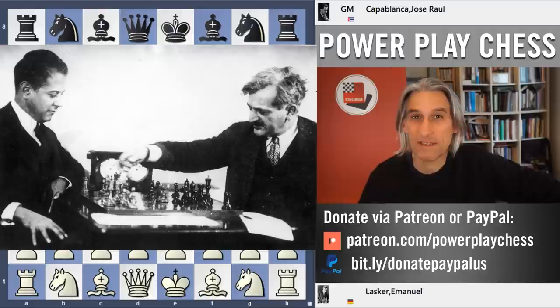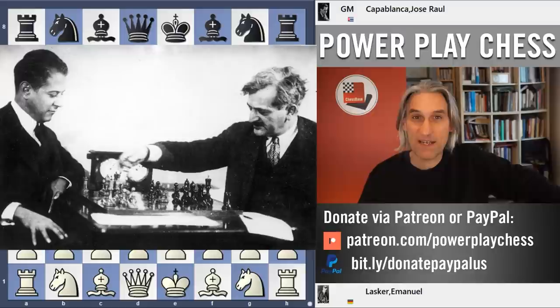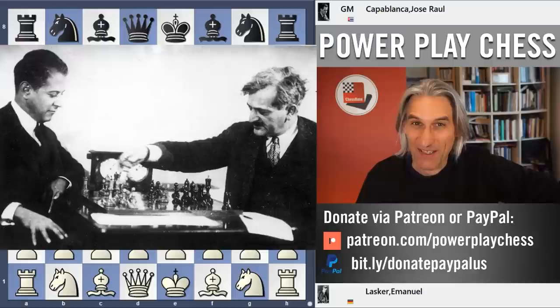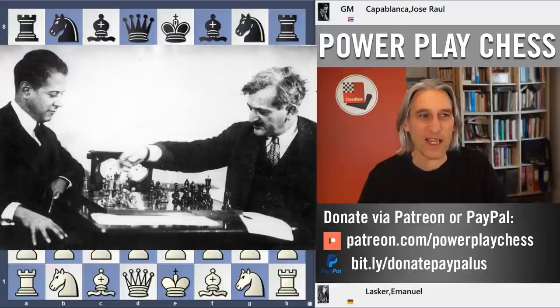This game is a masterpiece. If you want to learn something about positional chess, you could do worse than study this in great detail. We have Lasker against Capablanca, and this is game 10 from their world championship match in 1921. If you haven't seen the previous video, do check that out — that was game five, which Capablanca won, and they had four draws before this tenth game was played.